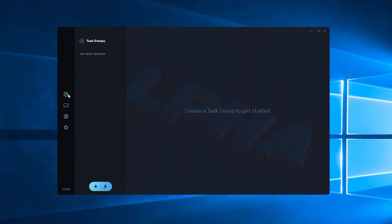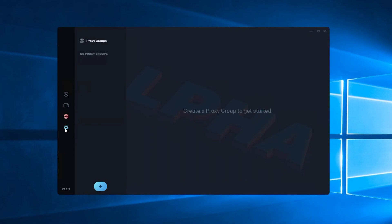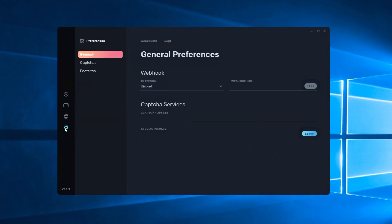Starting off with the footage — this is a very simple bot, as mentioned. Really just foot sites and Yeezy Supply right now, which is fine. We've got our task category, our profile category, proxies, and settings. I'll go back through and cover each one of those in more detail.